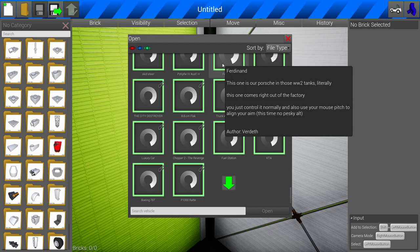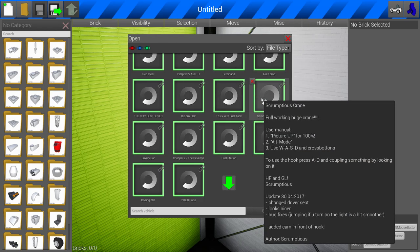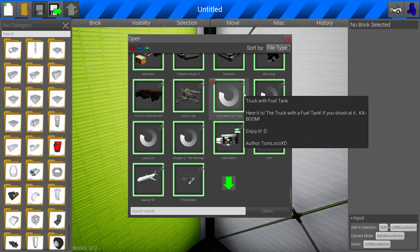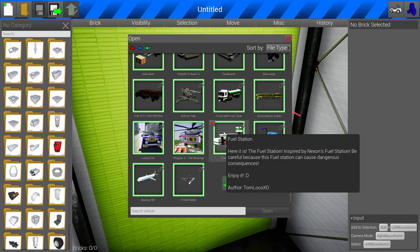People find ways to make the impossible, and I want to show you some impossible things. Last time we were checking out stuff like the flat cannon, which was freaking awesome. So first off, we've got to check out this right here — this is called the Fuel Station.